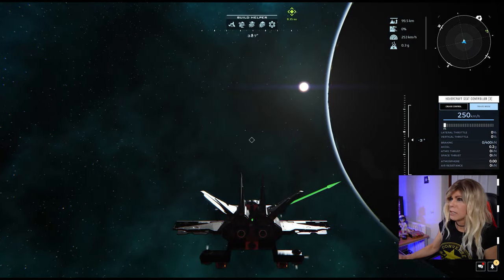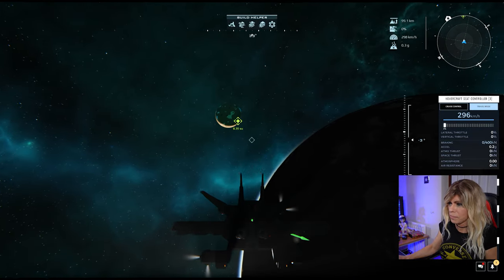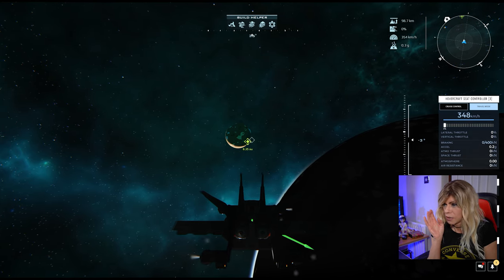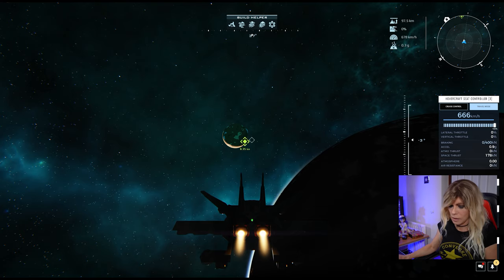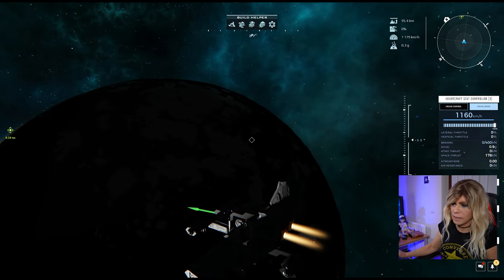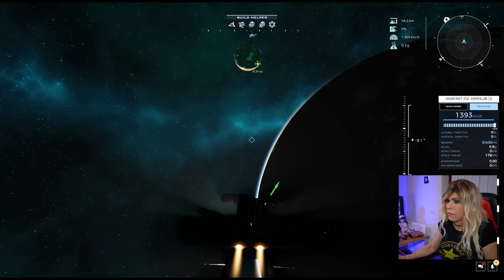I'm reorienting my ship to point in the general right direction. You always want to make sure you miss the planet a little bit — head slightly to the side. I'll re-engage thrusters and you can see the green line spinning around and then moving in, showing we're heading off in the right direction.